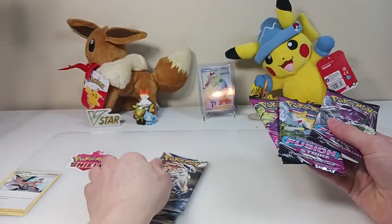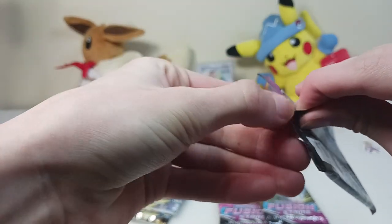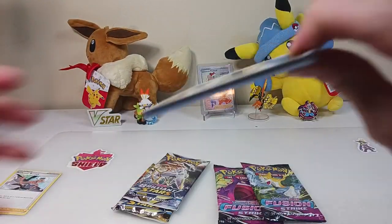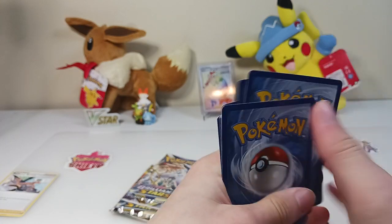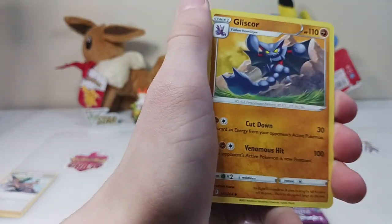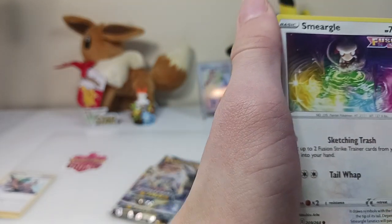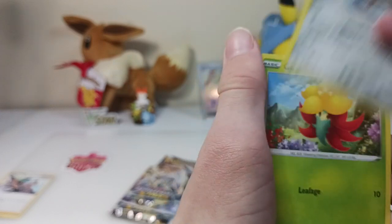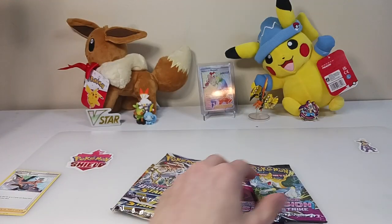So now we're going to do the three Fusion Strikes. I still did the card trick, because I think it's better than just going through them real fast — it's more fun that way. There's the code card. Psychic type energy. Glide score. Glide score. Senta Scorch. Energy. Smeargle. Quillfish. Tynemo. Galarian Meowth. Gossifleur. Slugma. And Cloyster.